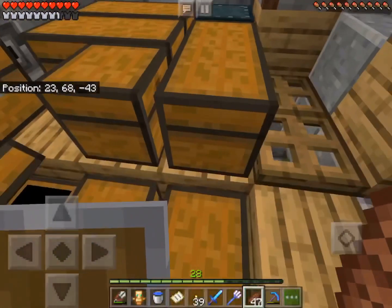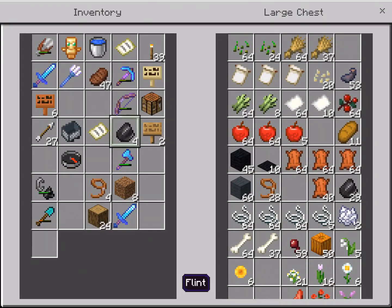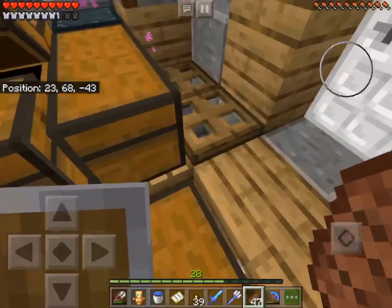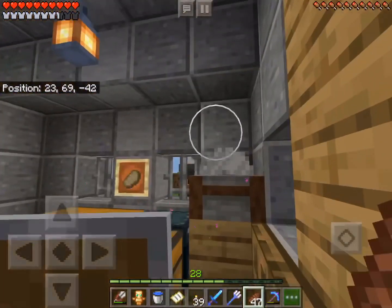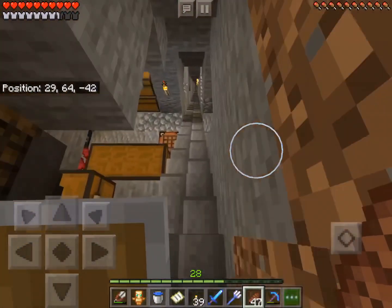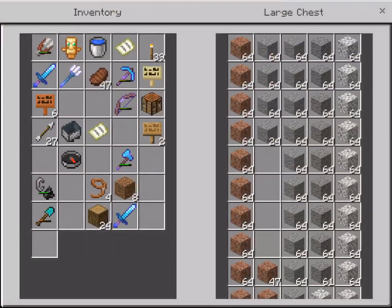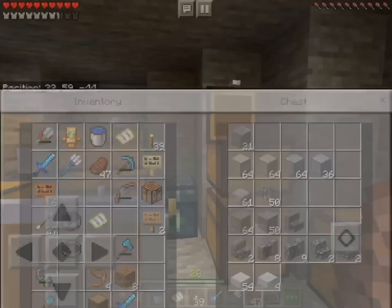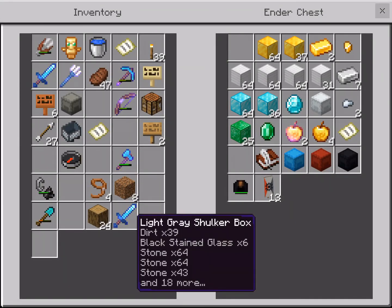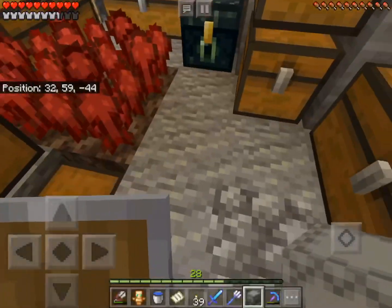I'm gonna need to find a place to store it all. Today I'm going to build something, which will be pretty interesting. I'll show you what that is in a second, but I need to get a lot of resources to do that. So let's get a shulker box to carry all of this.